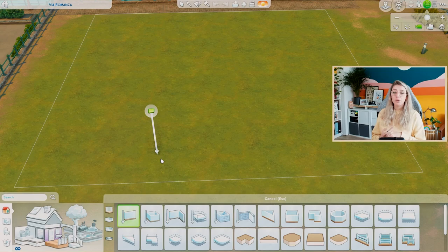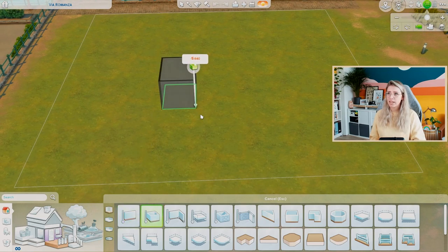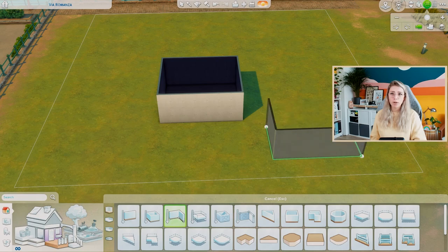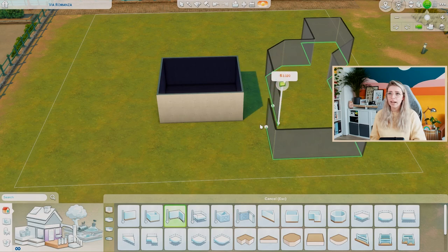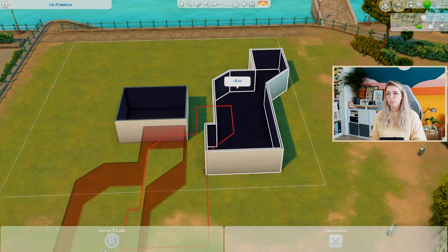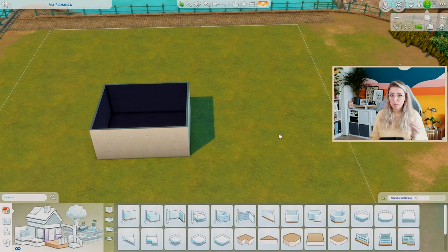Now we arrive at roofing an actual build. My most important tip — I cannot stress it enough — is to build your build with the roof in mind. I'm a draw-a-box-and-add-boxes type of person. Some people can draw a full floor plan, but I always draw boxes. Whichever approach comes naturally to you, keep the roofing in mind. This means thinking about how you want the roof to look and making sure you have plenty of bump outs.